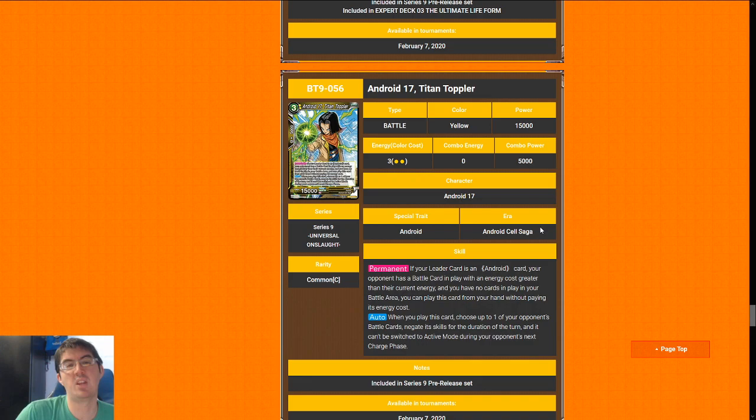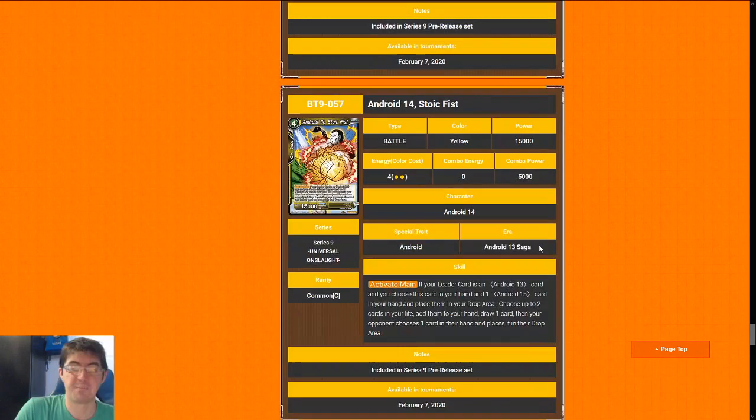Next up is Titan Toppler. The permanent effect will almost never happen unless you're getting absolutely destroyed. The main draw to Titan Toppler is his auto when you play him — it negates the skills of a card, so you can either stop a blocker and go through for game, or freeze one of your opponent's cards in rest mode so it won't untap, letting you stabilize long enough to deploy your super rare bombs. Freeze effects have existed before — things like Shiges has had this — and they are very good in limited. They might not seem like it, but they're very, very strong. I'm going to give Titan Toppler a seven. It's a good card, though not as good as 18 — and we'll talk about a strictly better version of this card in just a minute.